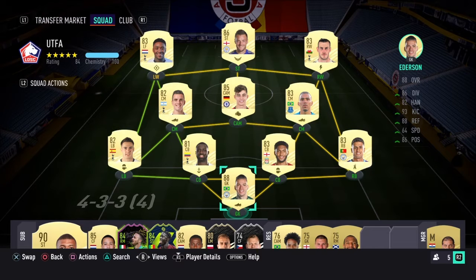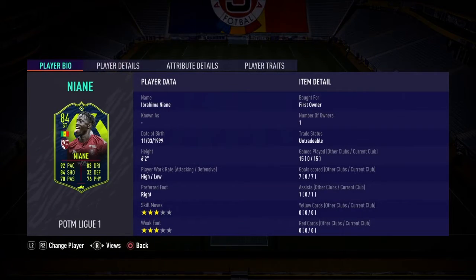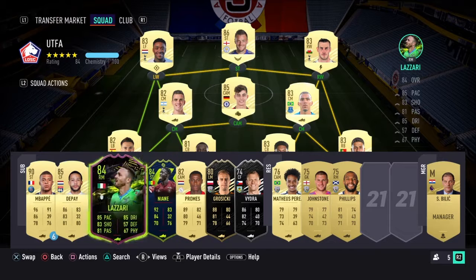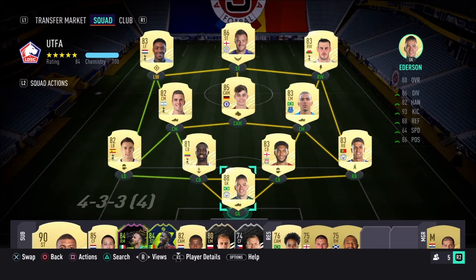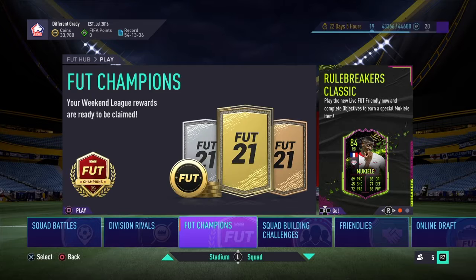So this is the team that we used - we changed formation a bit in between, we bought Bale a bit later on but overall pretty solid team, they played pretty well. Nian was very good off the bench, he was my super sub - he came 15 times off the bench and scored 7 goals. We used Mbappe's loan once and he was sick. Let's go over to the rewards just so I can show you I got Gold 2.